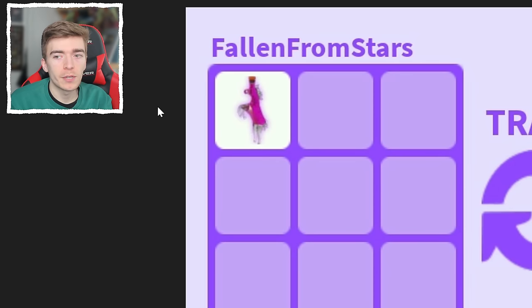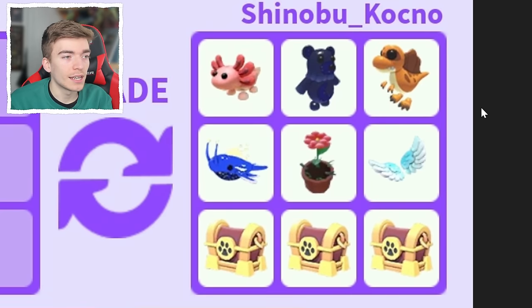I told you earlier that ride potions can get you a bunch of legendaries and I wasn't kidding. This person got three legendaries, a very rare ultra rare, some legendary pet wear, some wings — wings are really difficult to get — and then three chests. That is probably the best trade I have ever seen for a ride potion in Adopt Me. That's actually amazing.